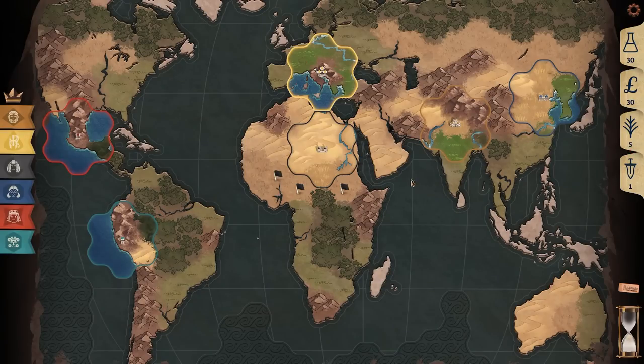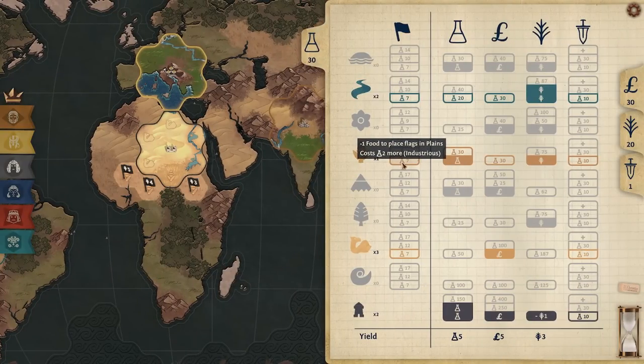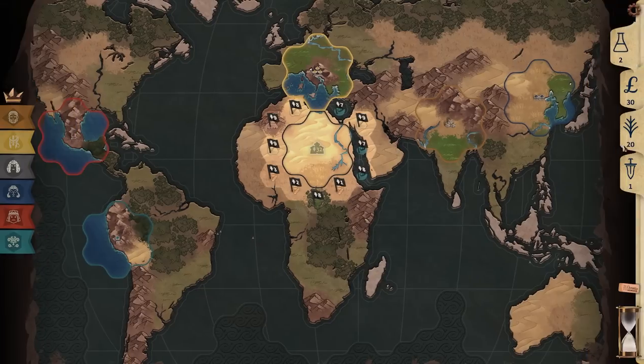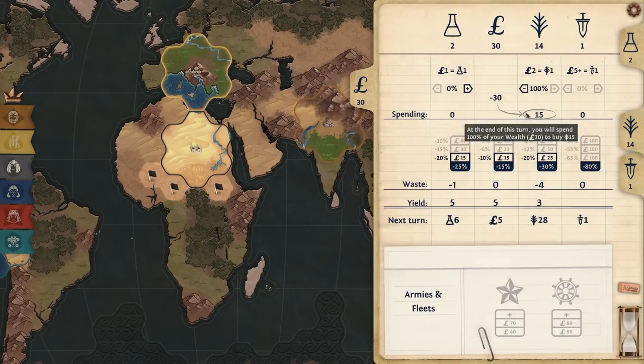But if I cancel my turn and instead buy this flag tech, and this flag tech, and maybe this flag tech — by buying all three of these flag techs, I have made plains tiles three food cheaper to grab. So now this is worth one, this is worth two, this is worth three, and I can save 14 food for next turn. However, my yields will be low, so maybe I want to start transmitting money over into science.